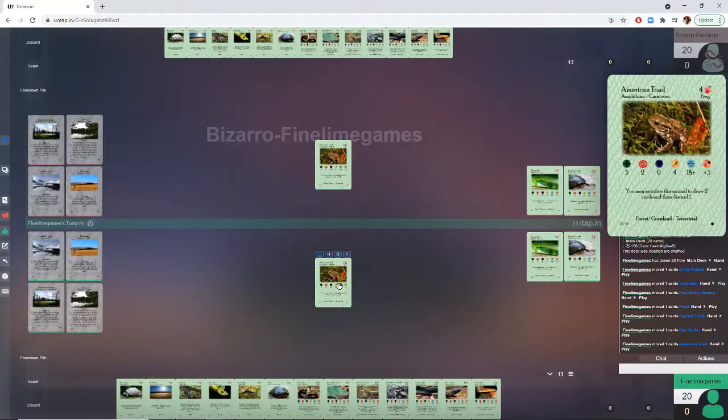Here we have the American Toad, the only amphibian in the Reptiles and Amphibians 2-player starter set. In the core set there are lots more amphibians, but he's the only one here. It's 4 food cost for a forage of 3, which is very efficient — a very good forager.